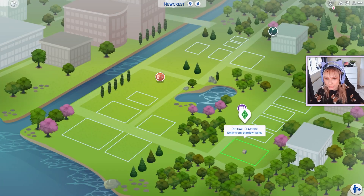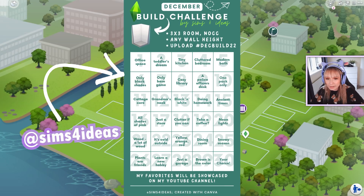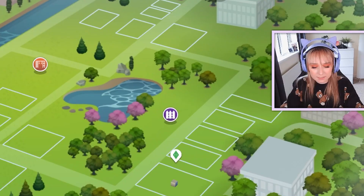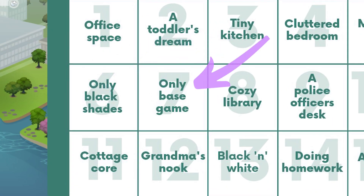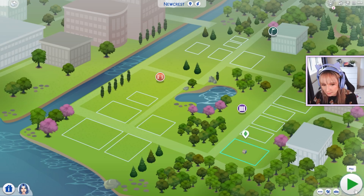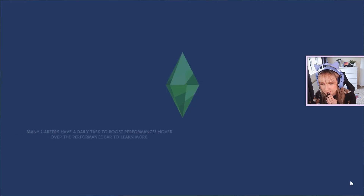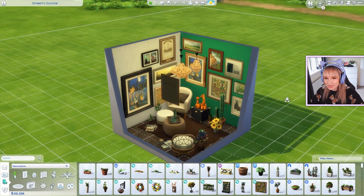I'm actually going to do another challenge as well while I'm doing this — the December Build Challenge by Sims 4 Ideas over on Twitter. So I'm going to get myself a number: seven. Number seven is only base game. So I'm going to go straight into this. Right over here we've got my game lagging, of course. We've got this room.